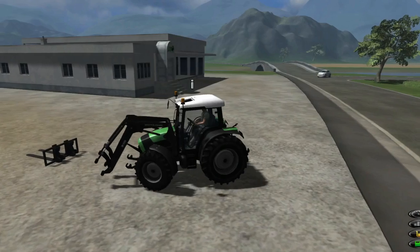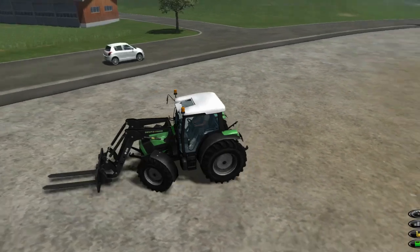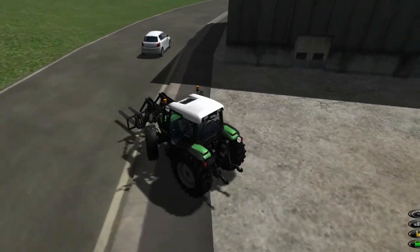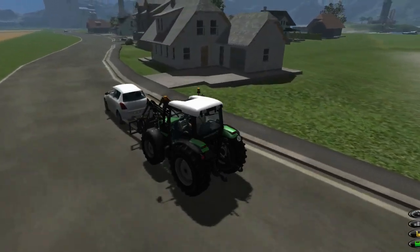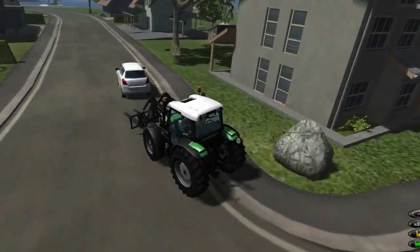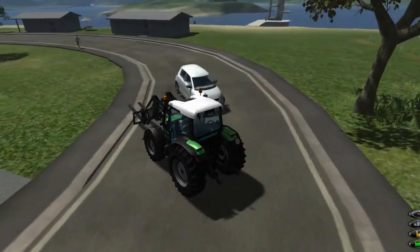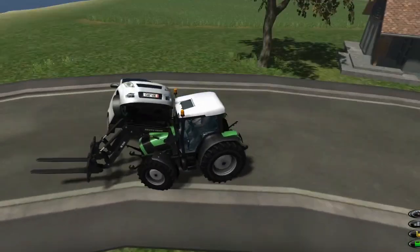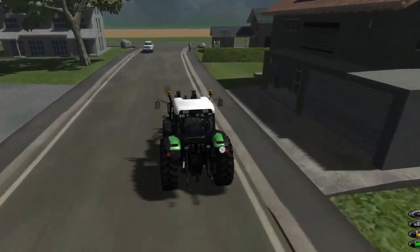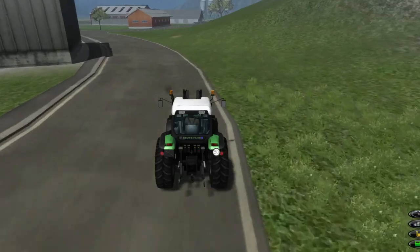We bought ourselves a bigger tractor - it's another Deutz Fahr and it has a loader with forks. I'm playing around trying to get under a car with the pallet forks. With cars in this game, unlike Farming Simulator 22 where hitting a car doesn't really do anything, here you can actually knock the car off the highway and tip it over. I thought that was worth mentioning - they used to have that feature and now they don't. I'd love to know why they took it out, it seems like a pretty cool feature.